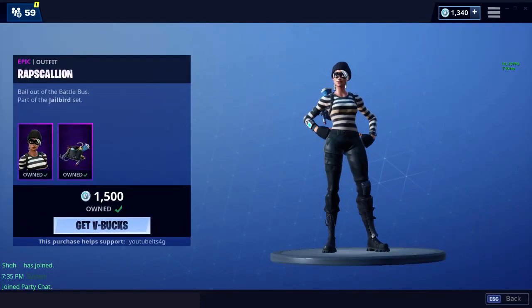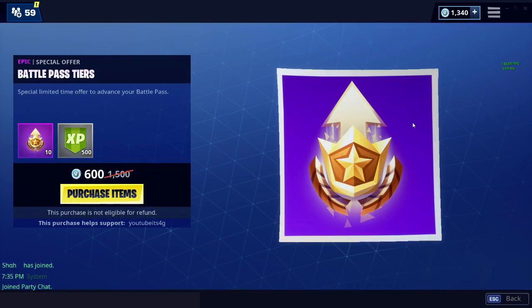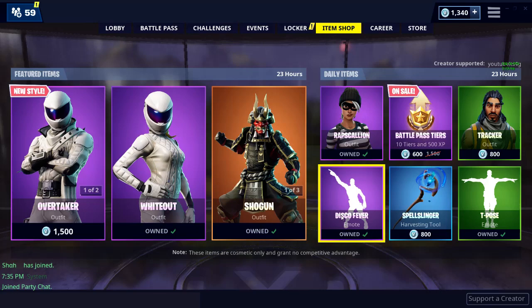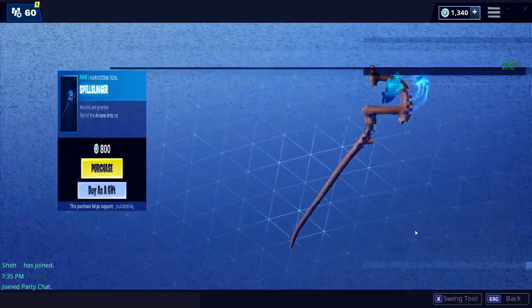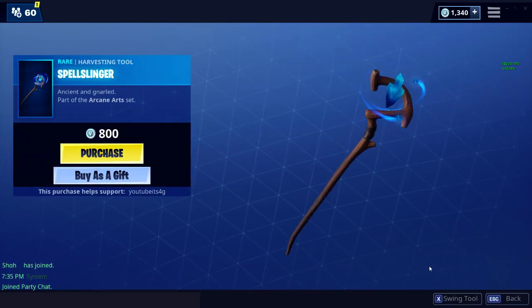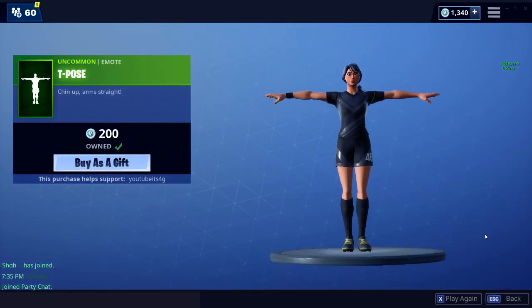For the daily shop, we have Rapscallion, which I feel like was just in the shop not too long ago. Battle pass skins of course, because the season is ending in about 30 days. Tracker, which used to be a very rare skin but then they brought it back. Disco Fever, which is actually a pretty good emote - I've had it for a while. The Spell Slinger, which is not bad - I like how it's kind of animated, but not my favorite. And then something that is legendary in my opinion: the T-pose emote.